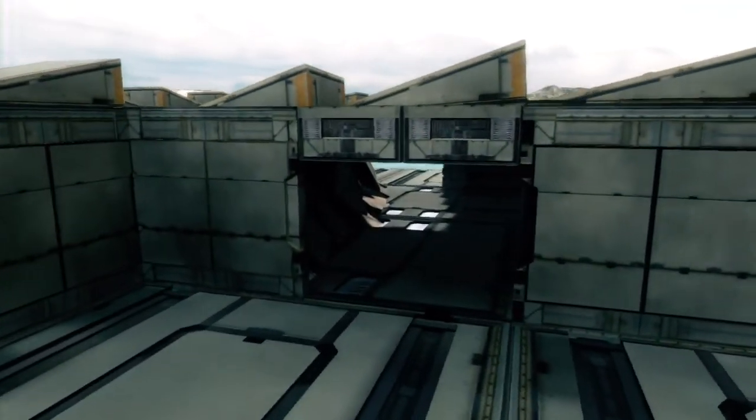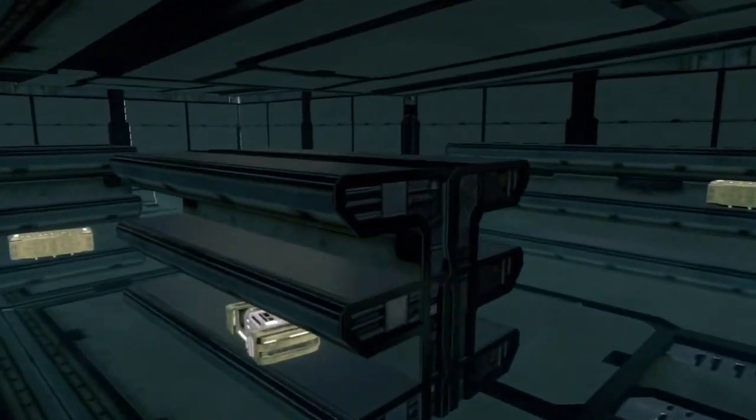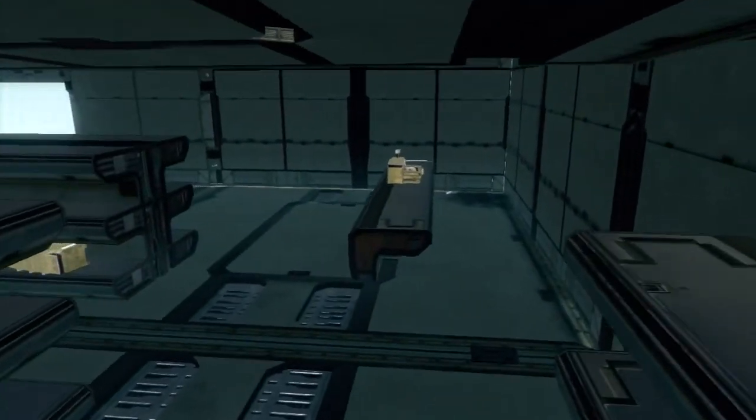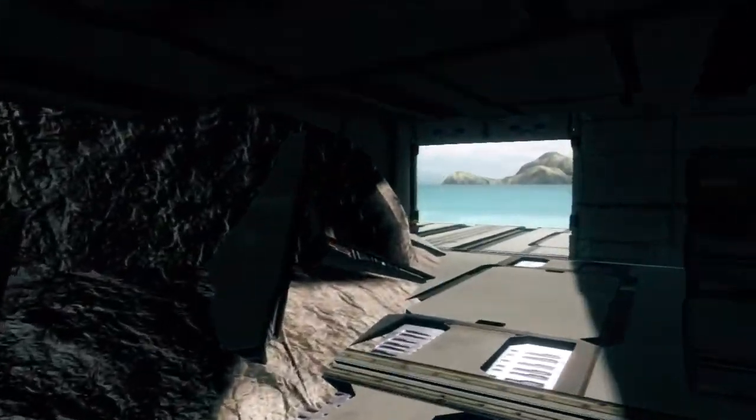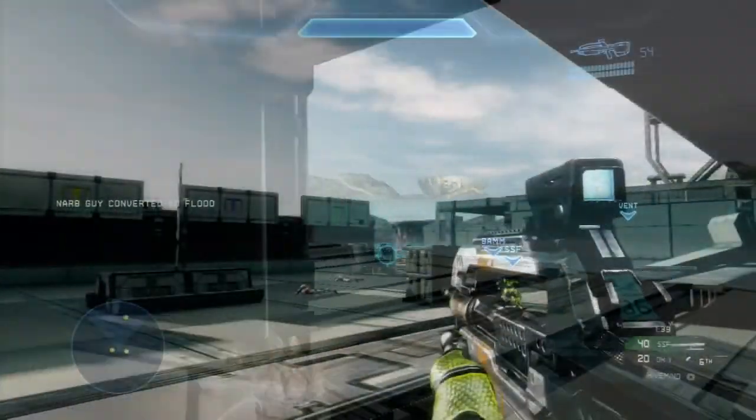We're going to start off with our tour of the map over here. As you can see there is this shelved area, and there's a bit of a counter in the back where the cashier would be able to take your payments or whatever. You've got this crumbled down roof with all these rock pieces down.